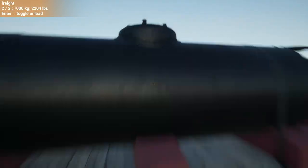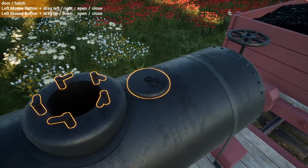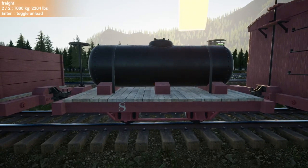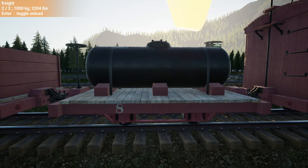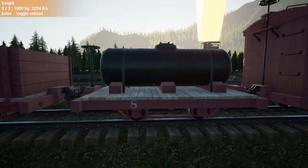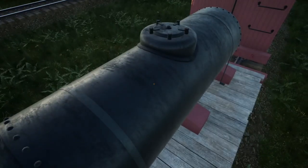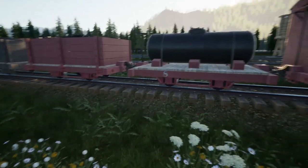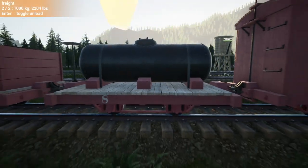The oil tanker is probably the cutest, coolest of the new cars — it has a neat lid that locks down, which is a nice feature versus what we've had in the past. Unfortunately, they really only hold two oil, so in the big picture running oil two at a time is basically crazy. You'd need 500 of these to fill one tank.